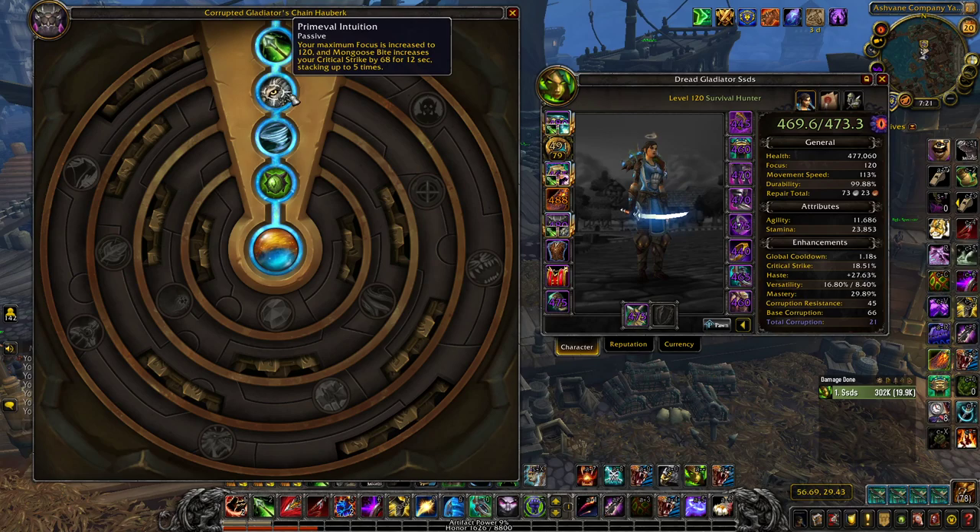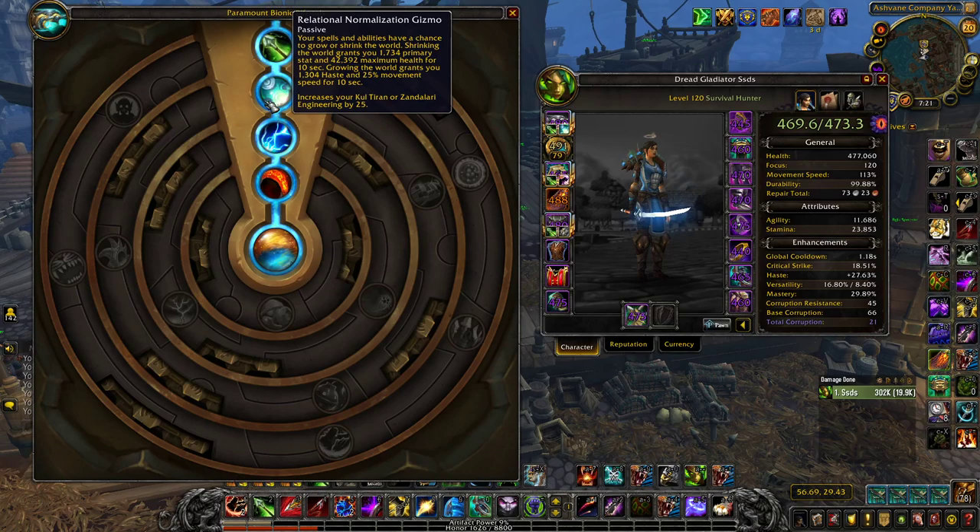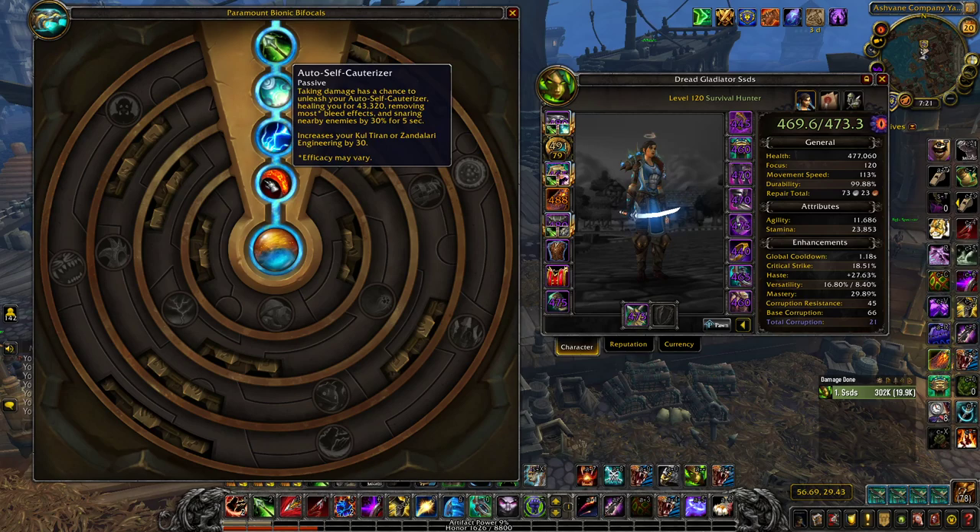For the best Azerite pieces: if you're Engineering, the best 3 pieces are the Engineering Helmet — because of the Recalibration Normalization Gizmo giving an extra 900 primary stat, or 40k health, or 700 haste and 25% movement speed — and also the Auto Self-Cauterizer, which does a 20k heal and a 30% snare, but most importantly removes bleed effects. The Corruption Gushing Wound counts as a bleed, so you can remove it, along with Deep Wounds, Feral Druid bleeds, and many other things. I'd recommend Engineering as your go-to profession.